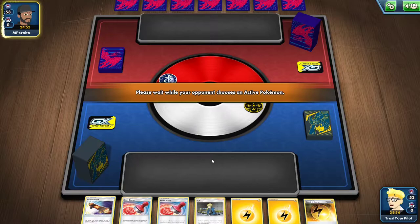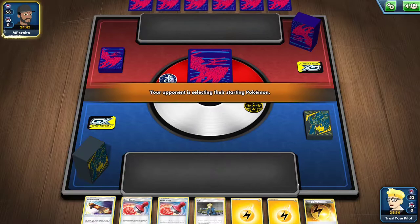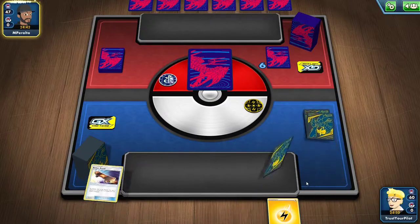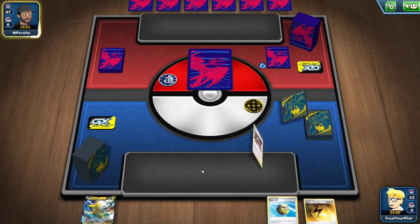This would have been an awkward hand if I had started Jirachi, but I'm going second. I want to get off that Vikavolt V play. Crobat V really adds to the explosiveness of the deck on turn one — you only play four Quick Ball, but with Tag Call you can use it to get your tag teams.